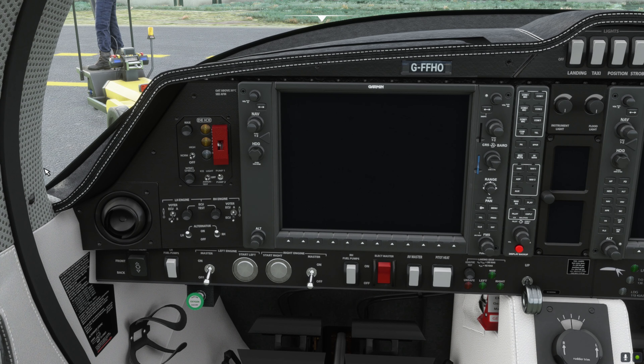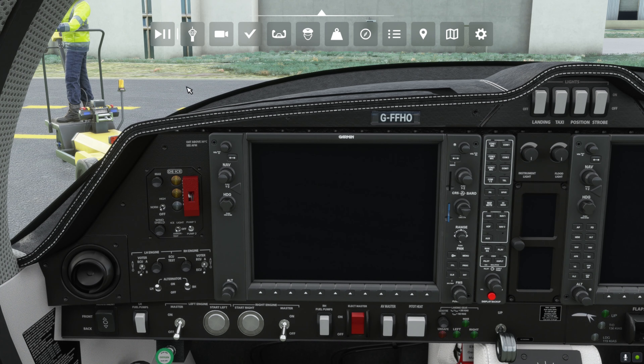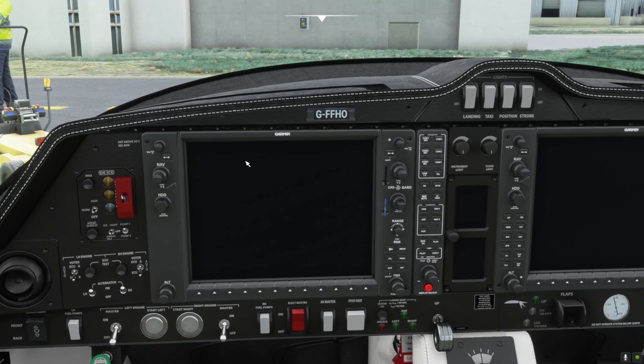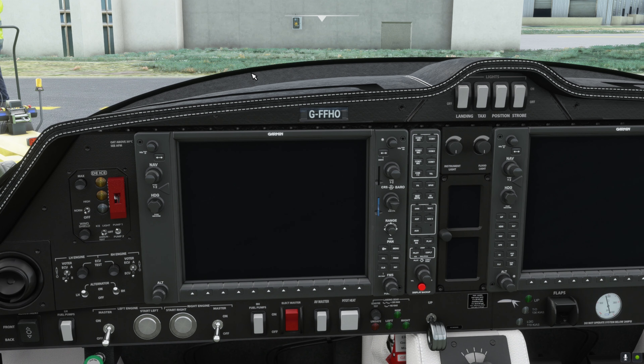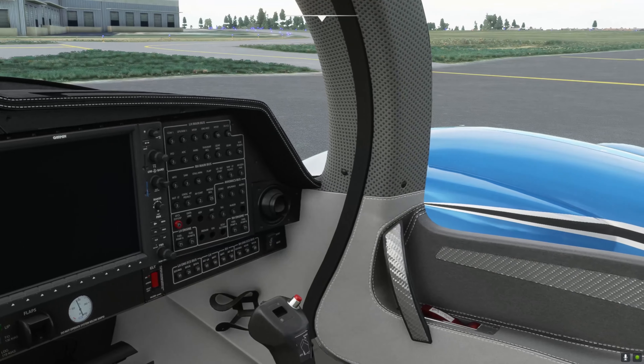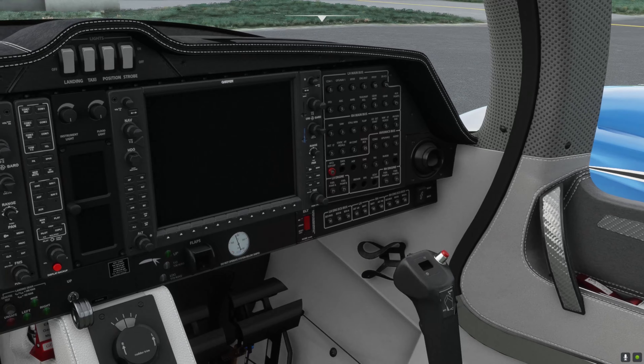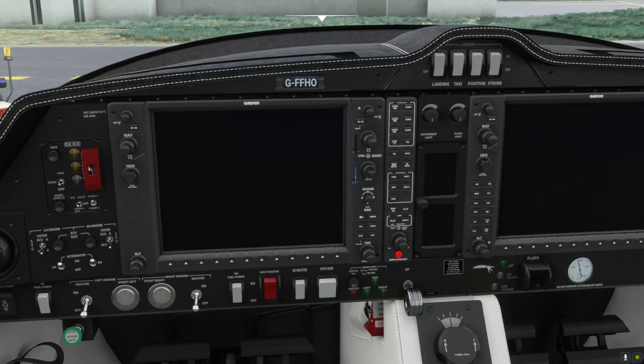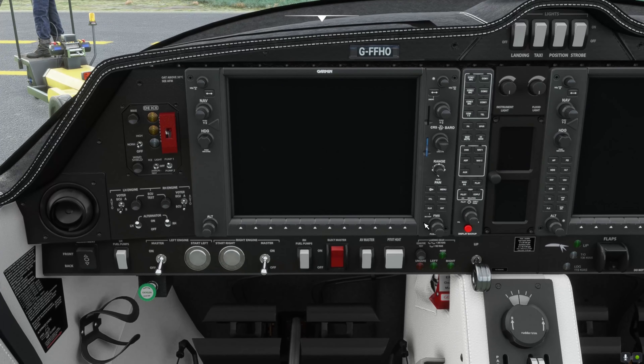So we're going to have a real engine failure: I'll hit the critical engine master off, deal with the yaw, identify the dead engine, then power up, gear up, flap up, go up. Then we'll simulate feathering the prop by hitting the engine master switch and climbing away, secure the engine, and fly a couple more circuits — a low approach go-around, then land the airplane. That's our test profile. Enough talking — let's get the airplane fired up.